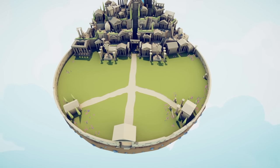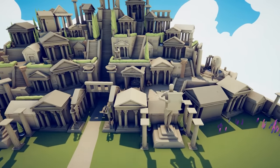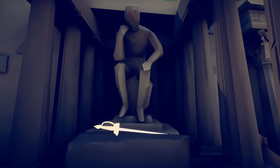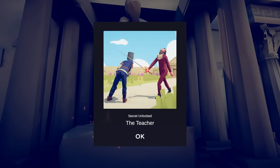Moving over to Ancient 2, there's another unit hidden here amongst the ruins — a sword right there on the altar. Not quite sword in the stone, but a sword lying on the altar as if being presented to an unknown god. This sword belongs to the teacher.